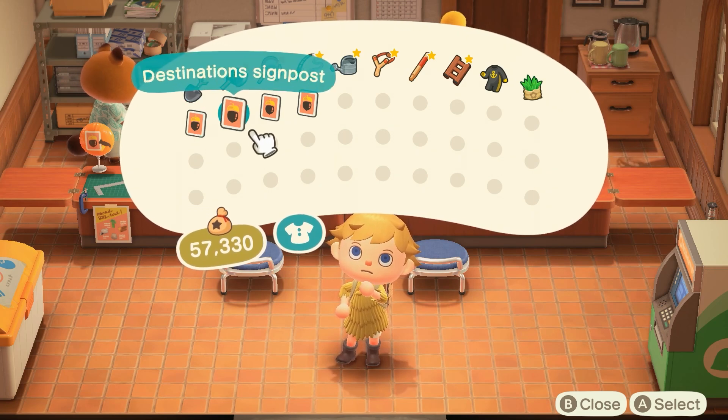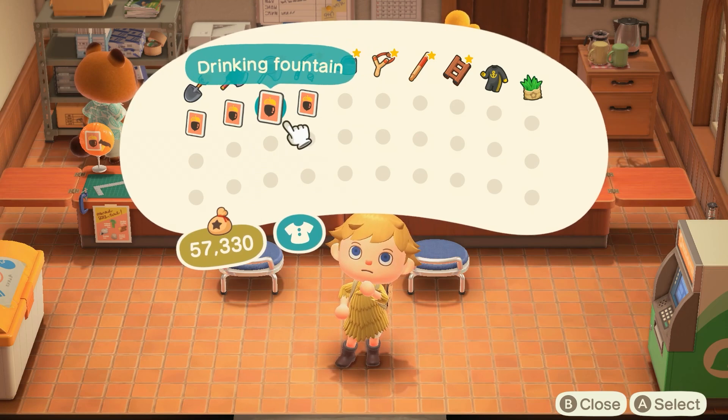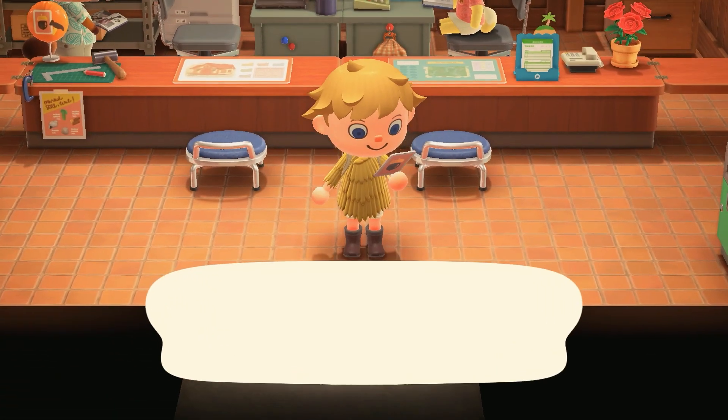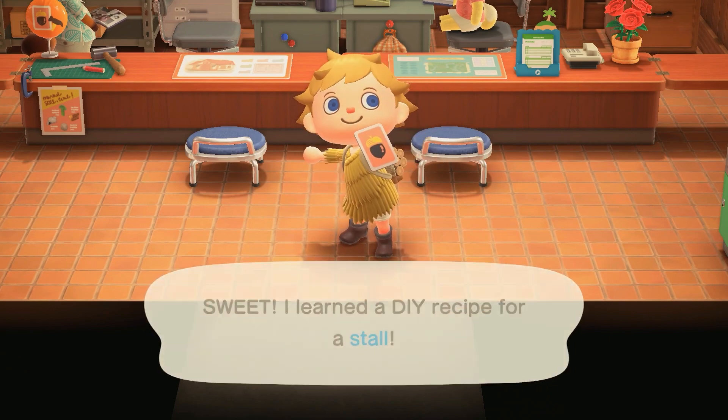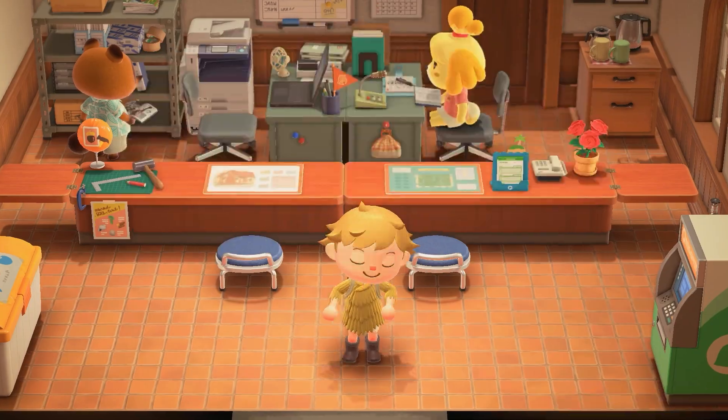The recipes I settled on were the stall, the destination signpost, the drinking fountain, and the donation box. The drinking fountain is something we need to make the big fountain — so if I ever want the big fountain, I'm gonna need to learn the drinking fountain first. I have a few thousand points left over and we're just gonna leave it at that for now.